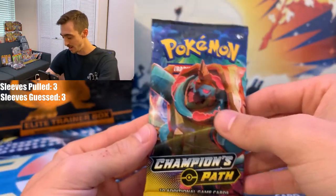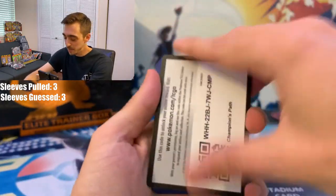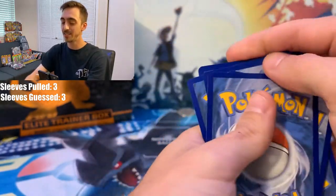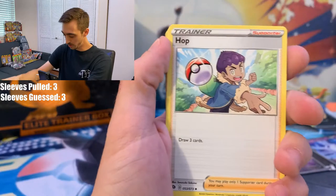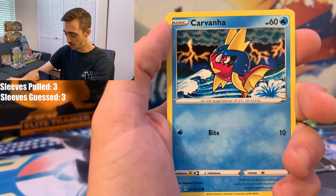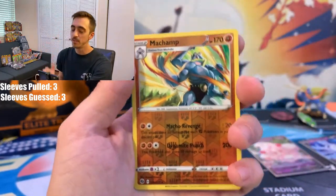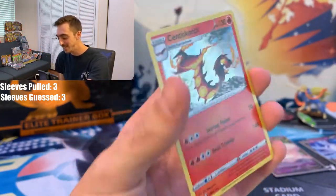Last pack magic! We've got Drednaw on the front. Champion's Path Elite Trainer Box, last pack — let's do it. Four from the back — guessing Fire Energy because I want that to be a sign, but it's Leaf. Beedrill, Hop, Pokemon Center Lady, Machop, another Vulpix, another Potion, Carvanha, Kakuna. Machamp for our Reverse Holo. And for the last pack of Champion's Path, the rare is a Holo Centascorch.